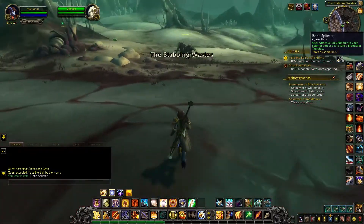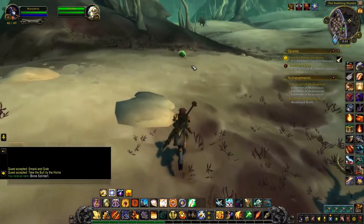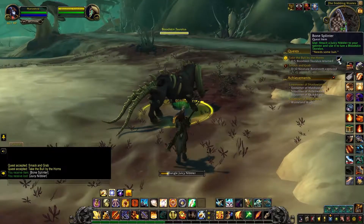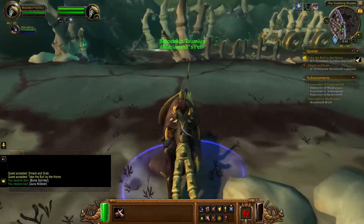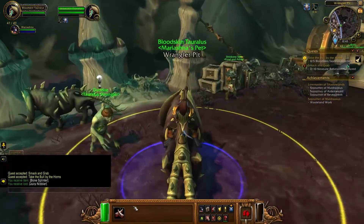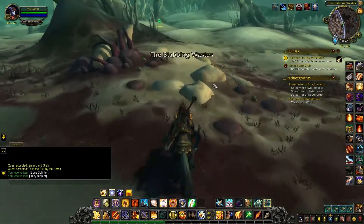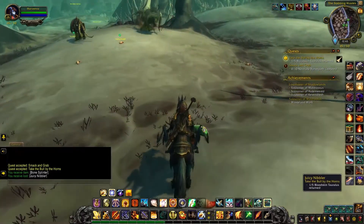Attach a juicy nibbler to your splinter. What is a splinter? Oh, it's a carrot on a stick but with a maggot. Well, that's a thing. I didn't expect to be doing this of all things. I expected more story-oriented side quests, but hey, I gotta do what I gotta do. I just need to find some more maggots to put on a stick.